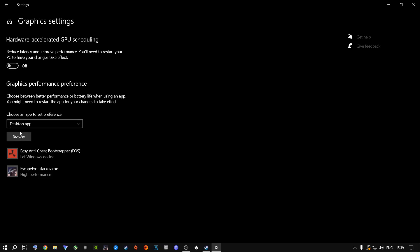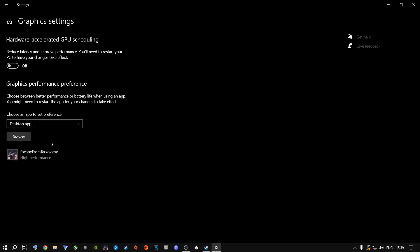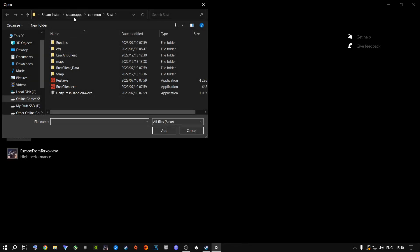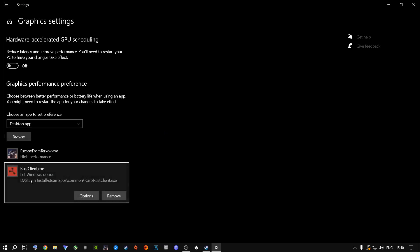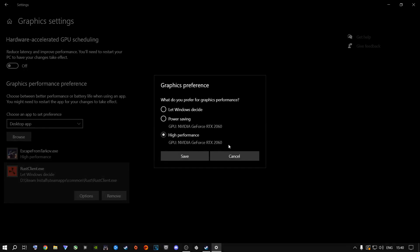From here, you are actually going to add your game inside here. You're going to need to add Rust by clicking the Browse button, then go to Steam Apps > Common > Rust, come inside that folder, click on RustClient.exe, and say Add. Make sure it actually says Steam Apps > Common > Rust > RustClient.exe. Then change the setting from Let Windows Decide to High Performance and let it select your dedicated graphics card. Click Save and close out of this.